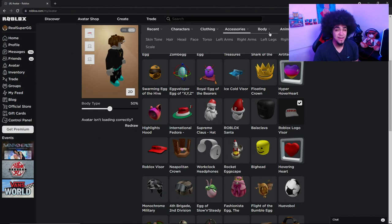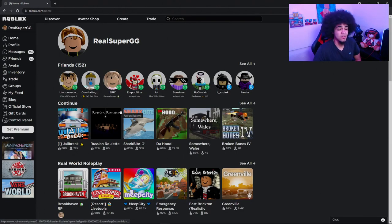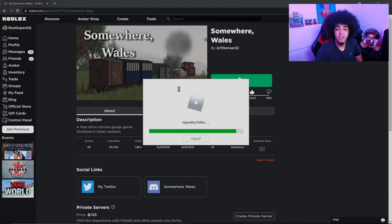To make it look even better, change the skin tone from gray to whatever you want. We'll choose the quick option. Loading takes a while — not sure why that is. We're going to go ahead and go into a game and I'll show you what the character looks like.